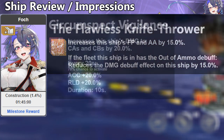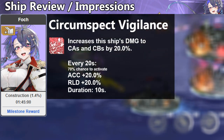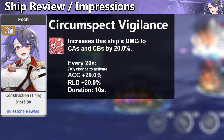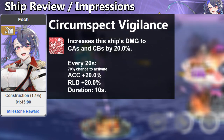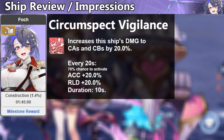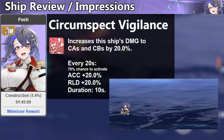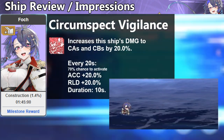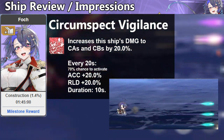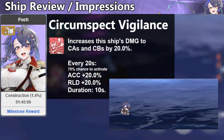Her red skill will increase her damage to heavy and large cruisers. And every 20 seconds, there is a huge chance to increase her accuracy and reload for 10 seconds. I think this is a decent skill — given that she has a good all-out assault, the reload buff will make her fire it more frequently. However, remember that she has average firepower, so she won't hit as hard as expected.